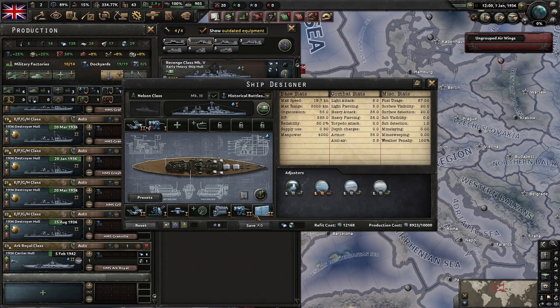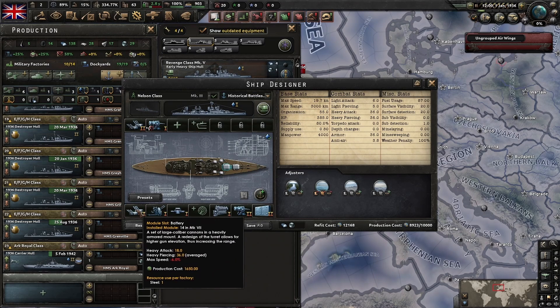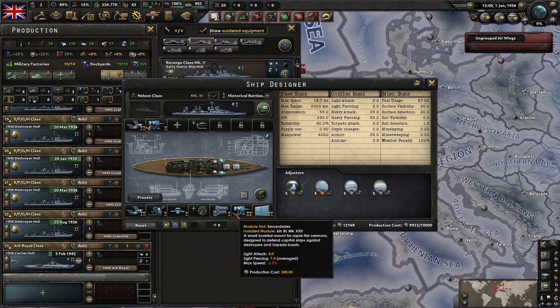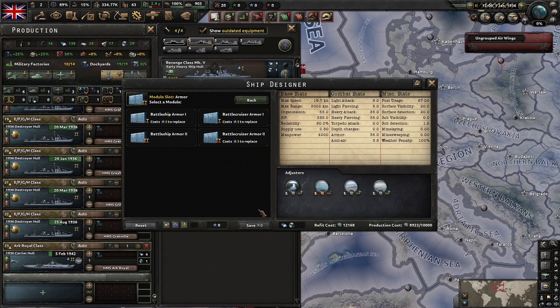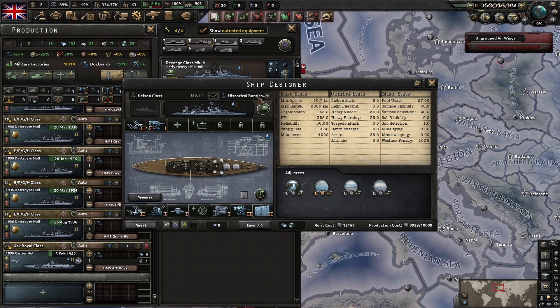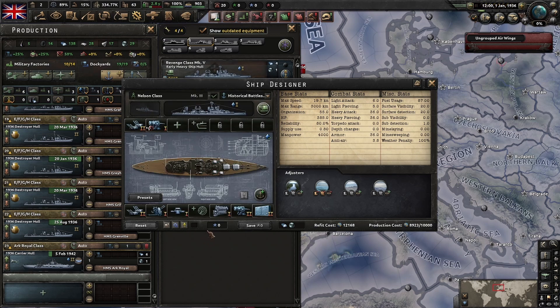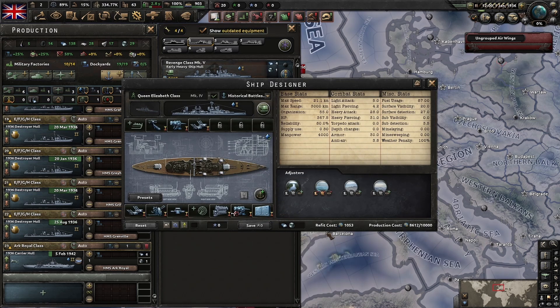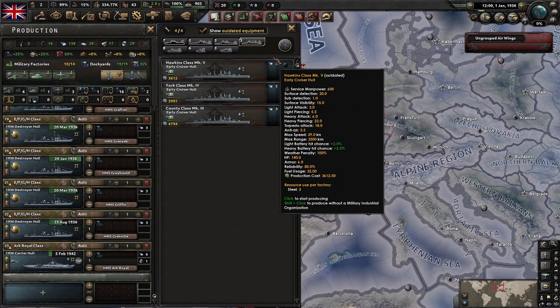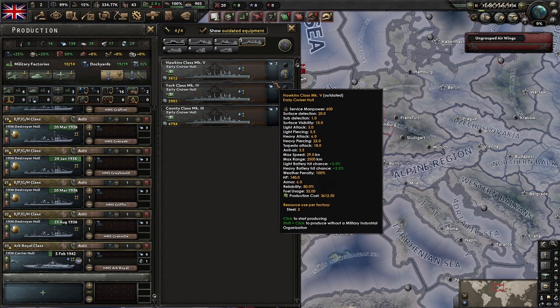For capital ships, we're going to decommission anything that's level one. If we want to build a modern battleship, we could take the Nelson class and auto upgrade it. However, since the UK already starts with a 1936 heavy ship hull, it's not really worth auto upgrading the older battleships - we'd need to design from scratch anyway. The Nelson class, though, already has level two battleship armor and level two heavy batteries, so it might be worth keeping. The Queen Elizabeth class only has level one armor, so we'd need to refit that manually.